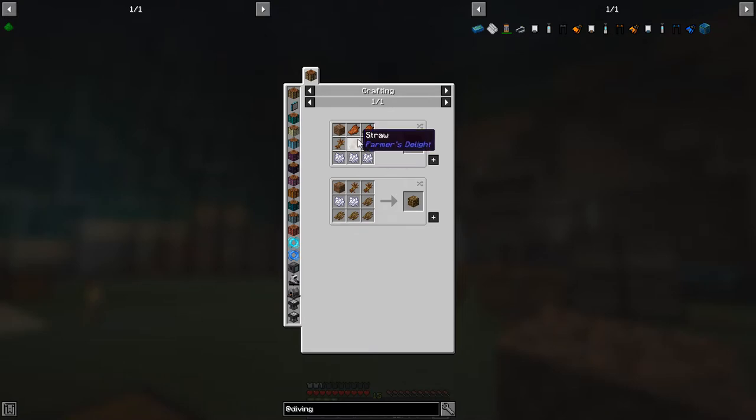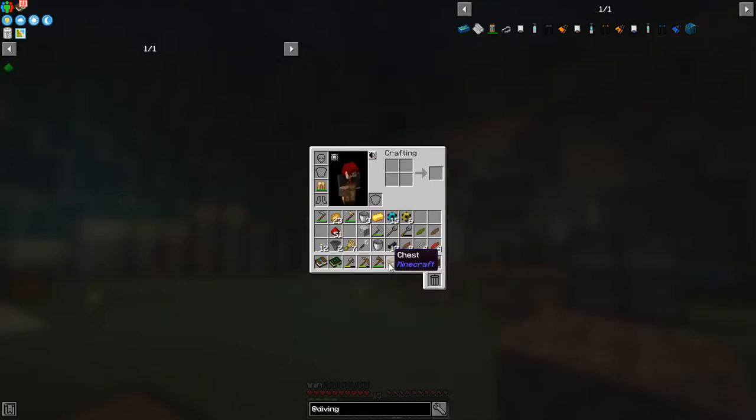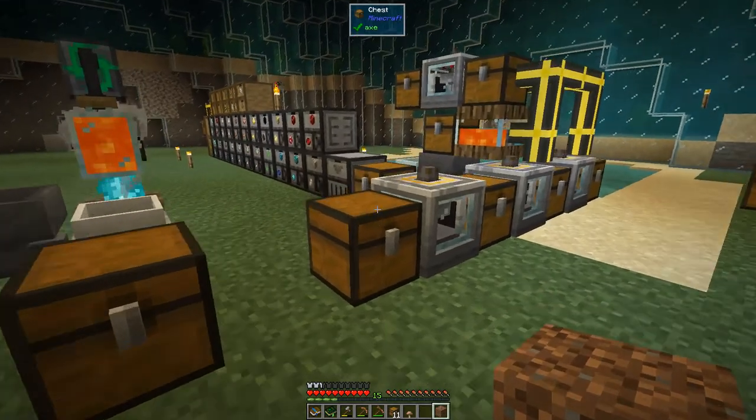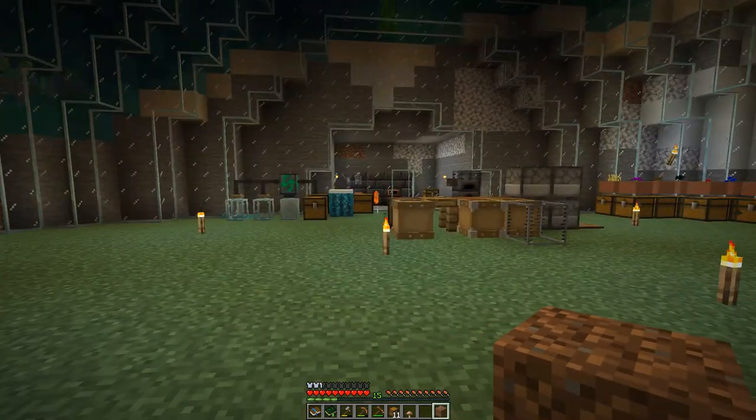Organic compost is made with bone meal, rotting flesh, dirt, and straw — or we can use tree bark instead of some of the bone meal and rotting flesh. We've got plenty of both of those. To make the straw, we just cut rice on the cutting board. It's a long way around — there are lots of loops to go through in this particular case.